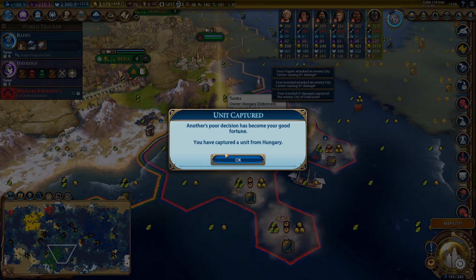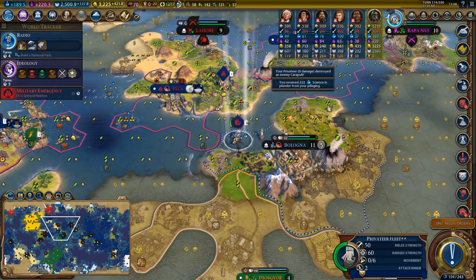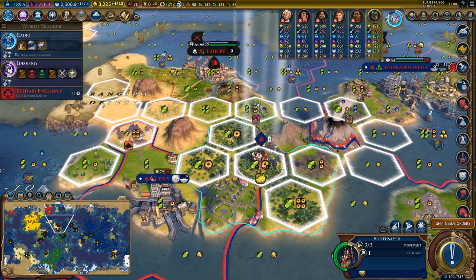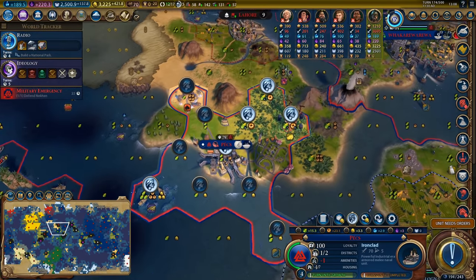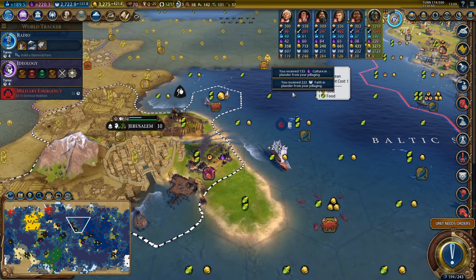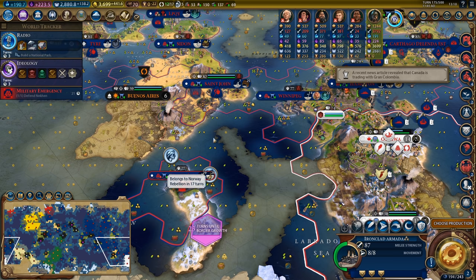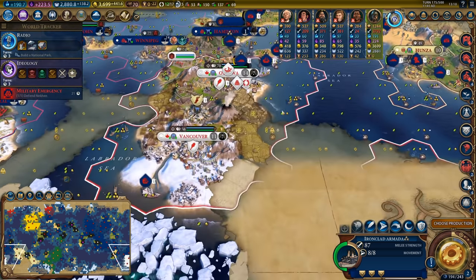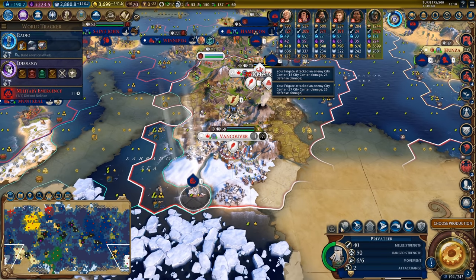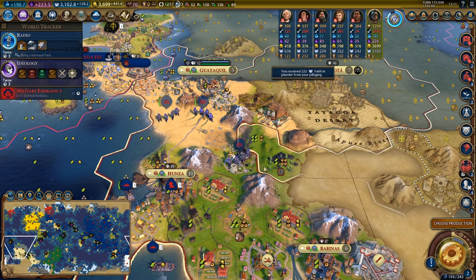Thank you for repairing this plantation - getting 50 gold, 133 culture and 220 faith. So nice of the AI to keep repairing tiles I can then pillage again. Montreal is starting to flip independent, as is Winnipeg, because my grievances against Canada are becoming too much. So let's start pounding more of their cities to wipe them off the planet. That's the correct response to having too many grievances - generate more of them! 222 faith here. We got the seaport in Oslo. I think I'll skip the aerodrome in Oslo and start production on another frigate army.